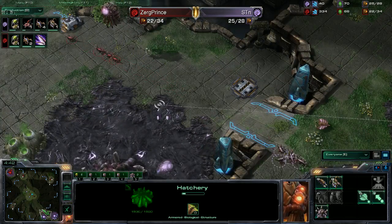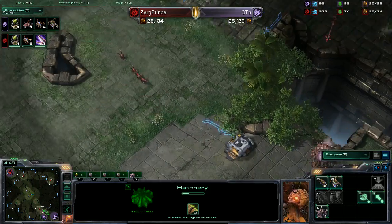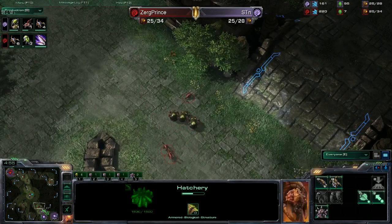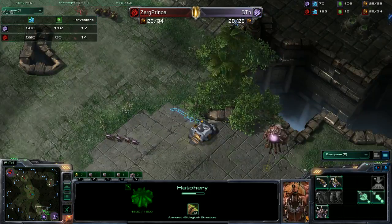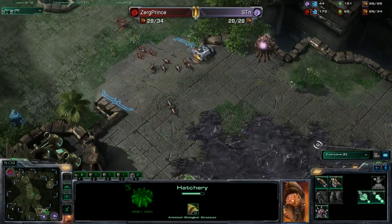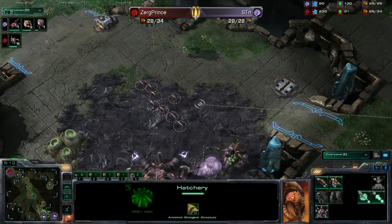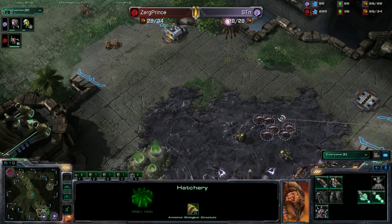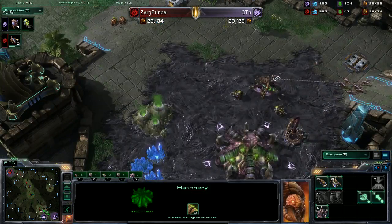He's just being safe with the spine crawler. Zerg Prince just poked in there and ran right back out. Income tab shows 17 drones to 14, slightly in favor of STN. We have banelings on the way. STN did not get speed — I think he cancelled it to make banelings. I thought he was getting it but I could have been wrong.